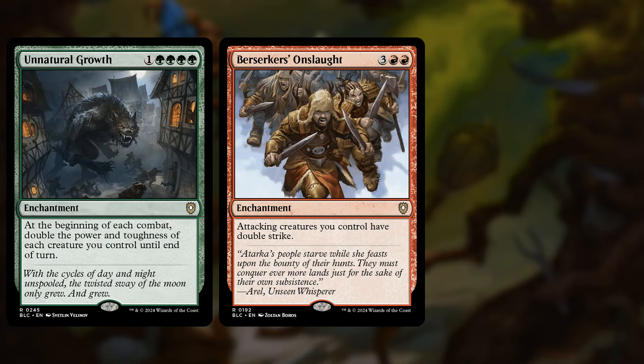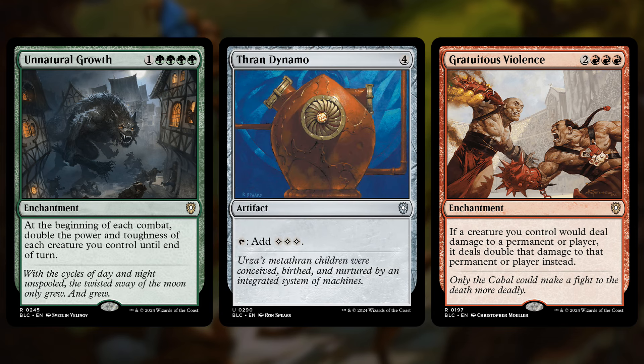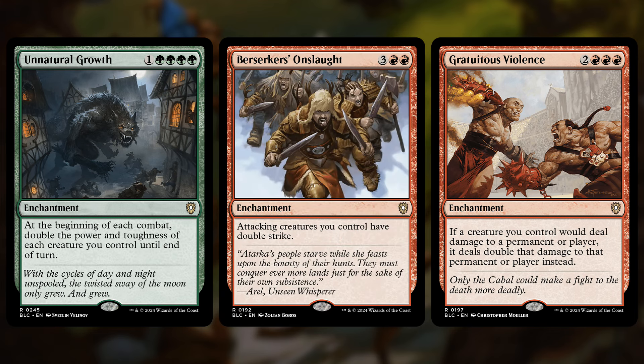On the enchantments side of things, you get cards like Unnatural Growth, Berserker's Onslaught, and Gratuitous Violence. Not only do all of these animate into 4/4 indestructible attackers, but they make themselves more powerful. Unnatural Growth doubles power and toughness — it animates into a 4/4 then doubles itself to an 8/8, as well as all your other animated artifacts and enchantments. Berserker's Onslaught gives them double strike, so if you had both, that'd be 16 damage each. And Gratuitous Violence doubles the damage your creatures deal, so suddenly that boring Thran Dynamo mana rock can deal 32 damage to someone. If you had all three, you get the idea.